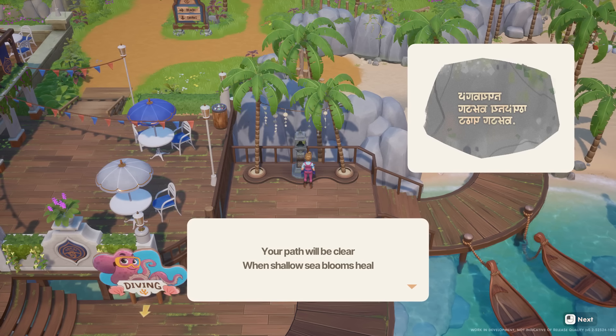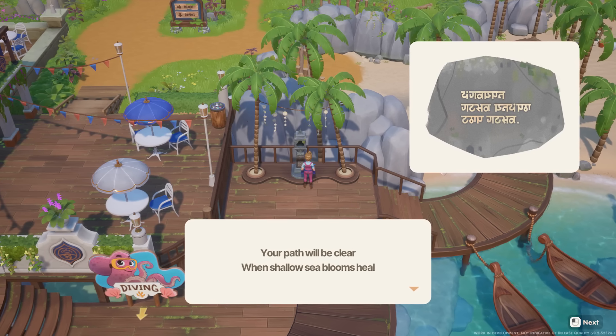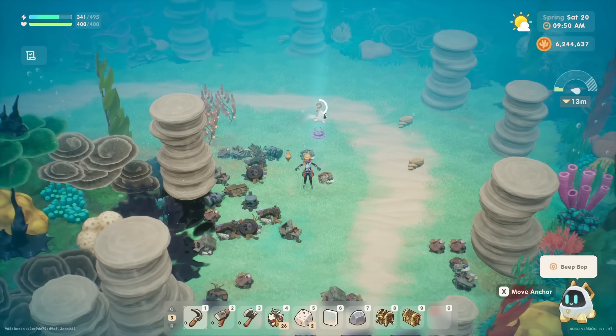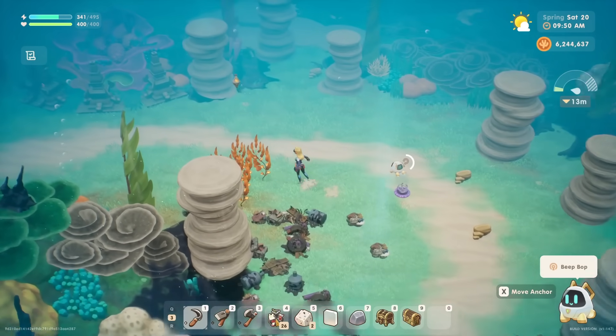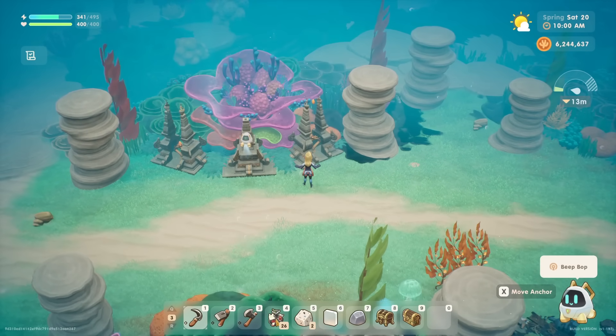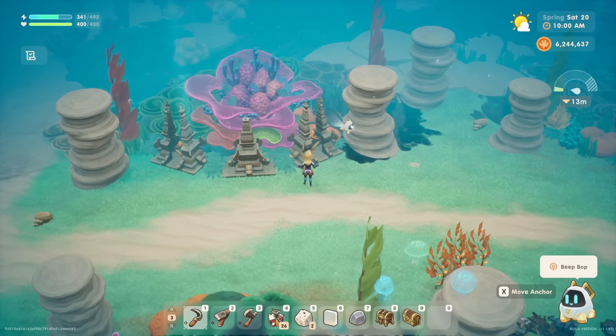Another fairly simple one to unlock is the waypoint found at the diving pier. The hint on this shrine reads: your path will be clear when shallow sea blooms heal. All you'll need to do here is activate one solar orb when diving, which is introduced on Spring Day 8, and then you're set. This one is essential to help you progress with clearing the ocean and healing the coral.